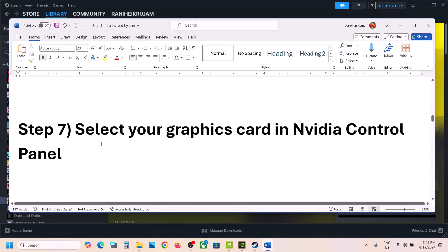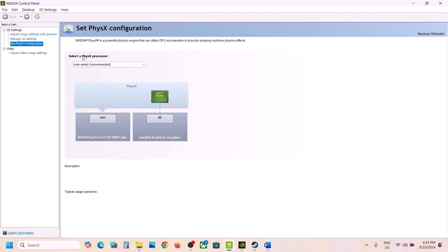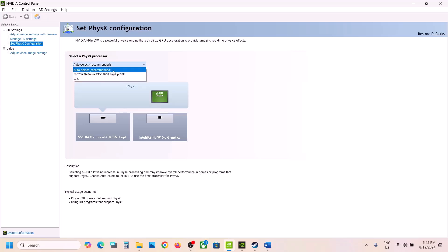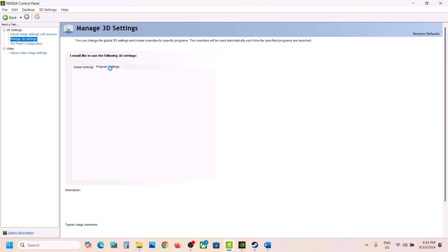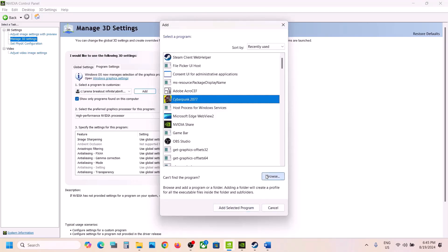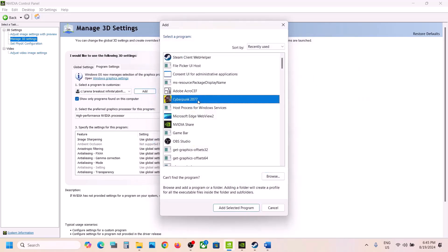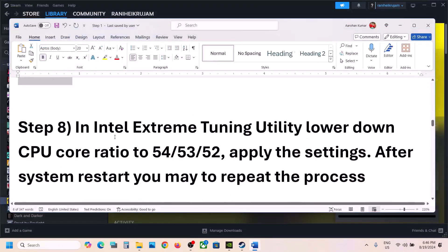The next step is to select your graphics card in Nvidia Control Panel. Right-click on the desktop, select Nvidia Control Panel. Go to Set PhysX Configuration and select your graphics card, then click Apply. You can also go to Manage 3D Settings, then Program Settings, click Add, and select the game. If you don't see it, browse to the game installation folder and select the exe from bin/x64. Set the preferred graphics processor to High Performance Nvidia Processor, hit Apply, and launch the game.